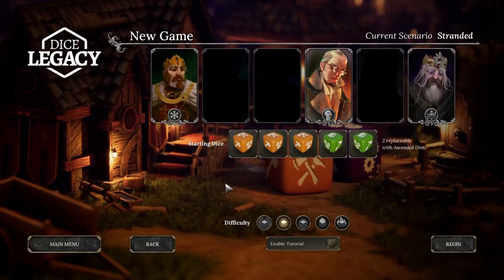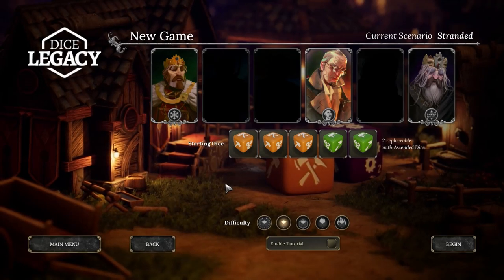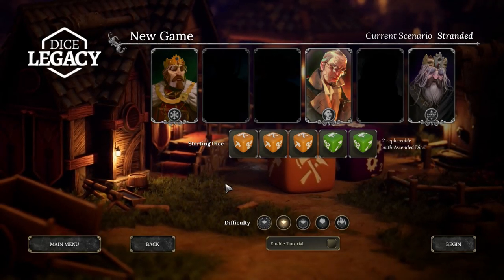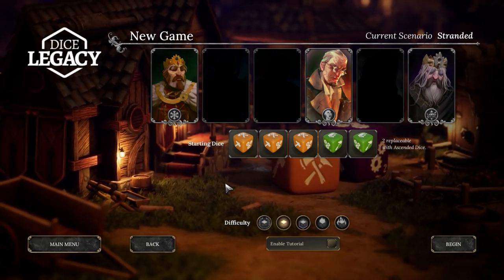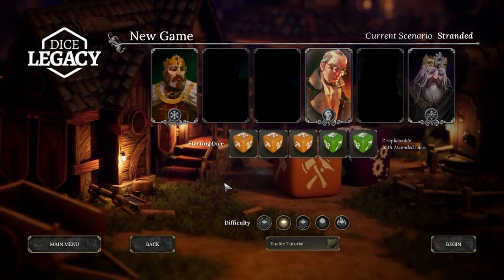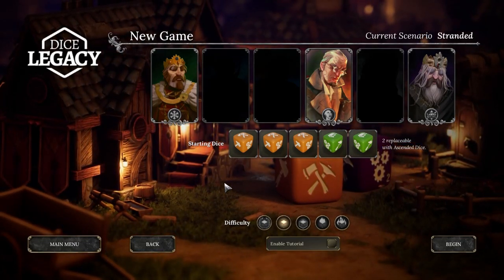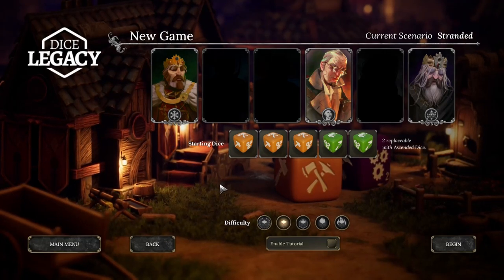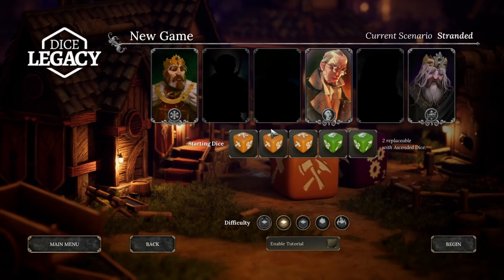Hello everybody. In this video I'm going to explain what Dice Legacy is and how you play it. Dice Legacy is a dice-based survival city builder set on a mysterious growing world. Our ship has reached the shore of an uncharted continent, and we need to roll dice in order to do basically everything in the game.